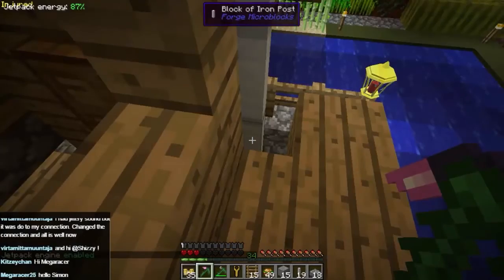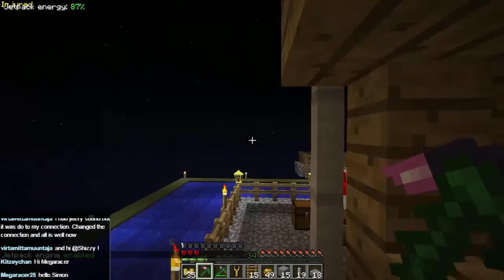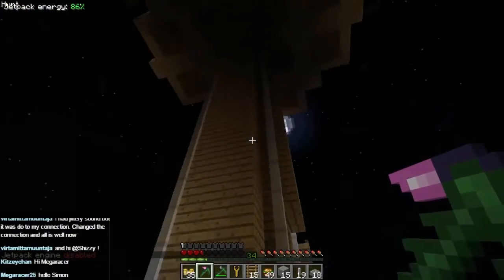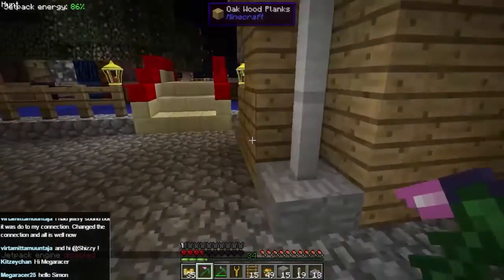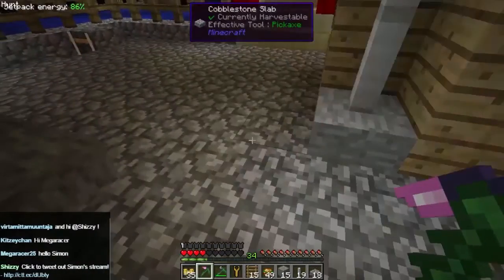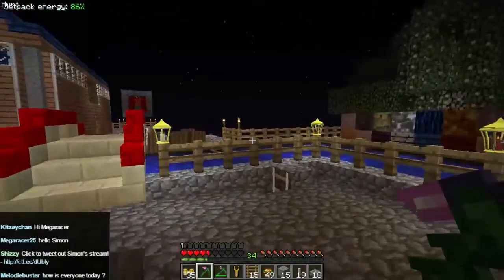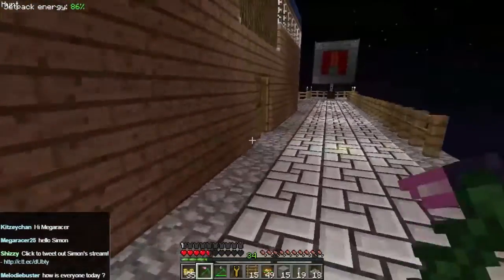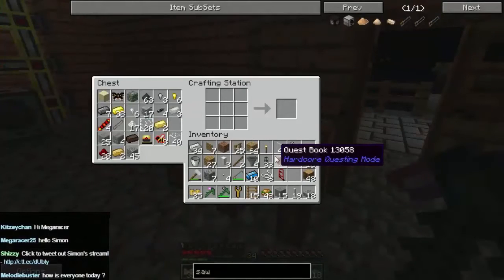I didn't turn the jetpack on - luckily I designed this to be survivable for a fall! What I'm going to do now is take the wood out in the center and replace it all with glass, so it's just going to be a clear glass column going down and it should look a lot nicer I think. Hello Mega Racer, I'm feeling very well today, thank you very much Melody.